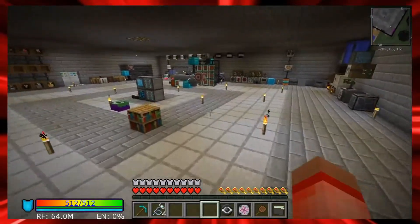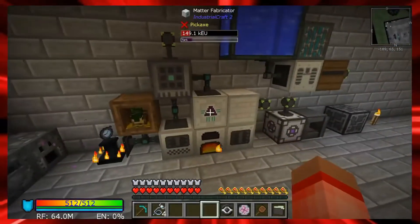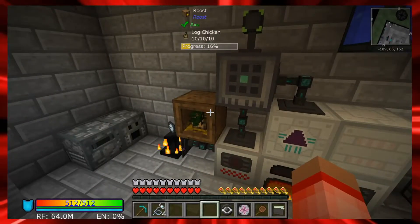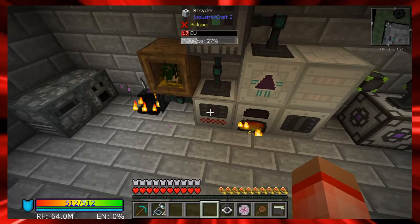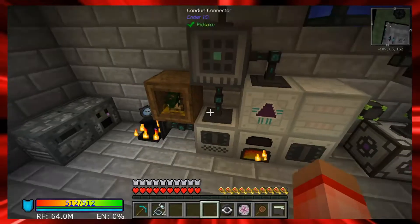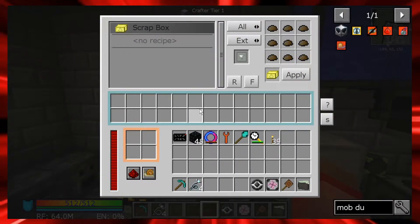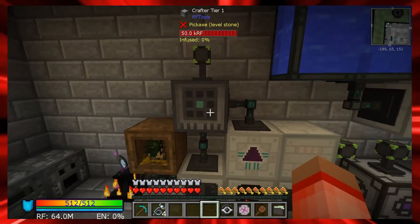I want to thank Linda for asking a very good comment about where my scrap boxes are, because scrap boxes make the matter fabricator go a lot faster. I had this all set up a few episodes ago - if you put anything in this recycler here it'll turn it into scrap, and about nine scraps turn into scrap boxes.